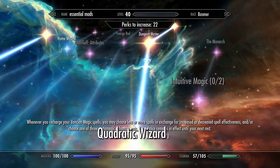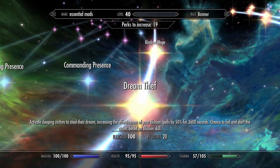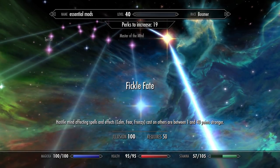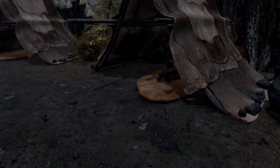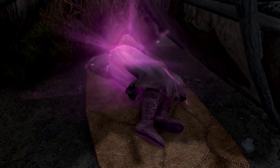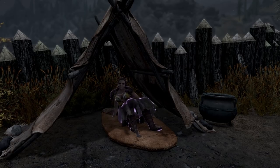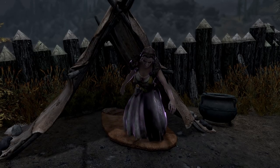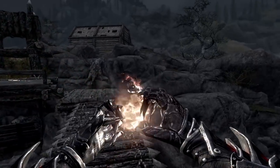Definitely check out our Vancian Mage build if you want to see this perk in full effect. In the illusion tree, there are brand new ones like Dream Thief, where you can sneak up on sleeping enemies and steal their dreams for a 50% illusion magic effectiveness bonus, or Dream Geass, which allows you to take that sleeping victim and make them your dream thrall. Destruction gives you powerful new skill branches that truly allow you to become a Pyromancer or Cryomancer, mastering a single element to all new levels of perfection.